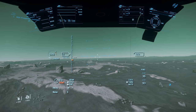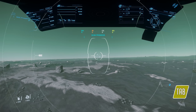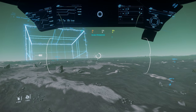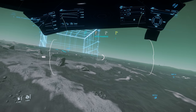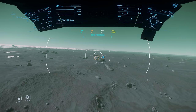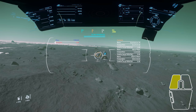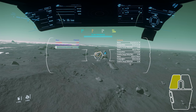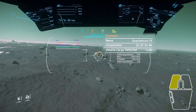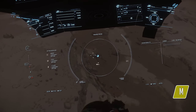Now let's discuss how the actual mining mechanic works, starting with scanning. Press Tab to enter scanning mode and right-click to start a ping — the longer you hold it, the more powerful your ping will be. When you find an item of interest it will appear in a large holographic box. Fly towards it until you get a spinning animation, then left-click to gather additional information. The only number you need to pay attention to is the one on the left: that's the percentage of the material in the rock.